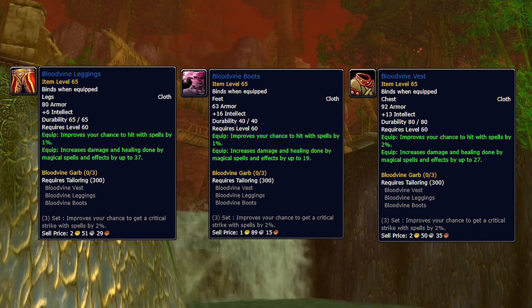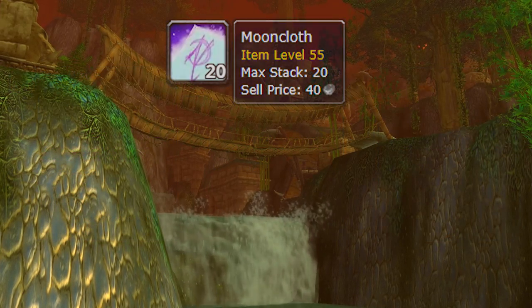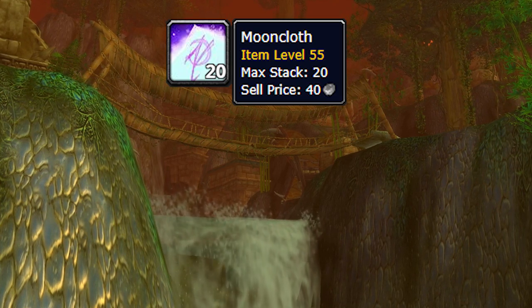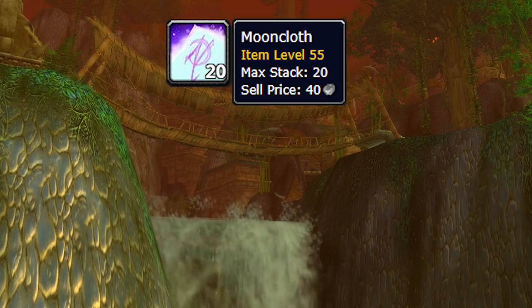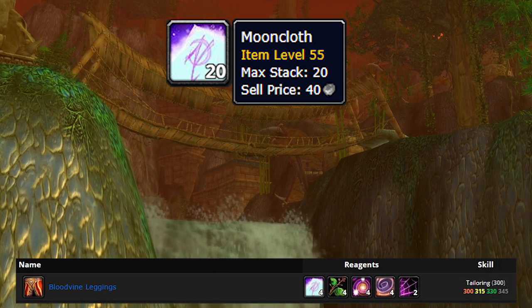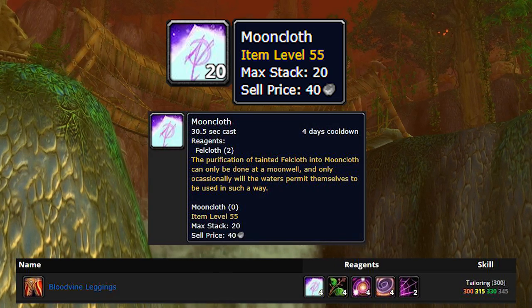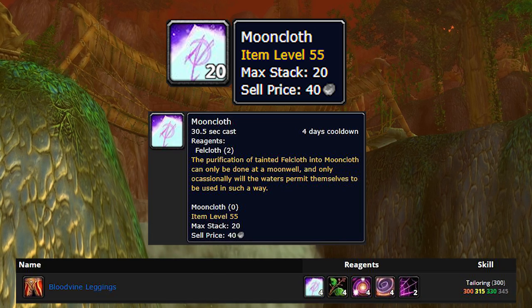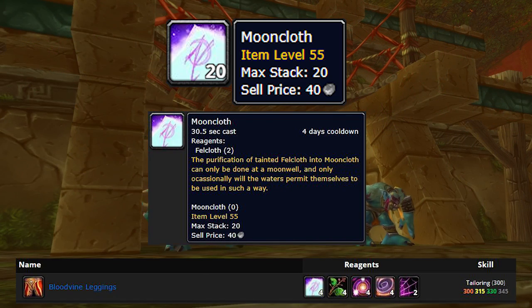This is a great opportunity if you're a tailor. The way to prepare specifically is by buying Mooncloth. Over the last month or so I've been buying a decent amount myself at around 15 gold each. My prediction is that once ZG releases, for the first couple weeks Mooncloth will go up to maybe 40, 45, or 50 gold. The reason it's so predictable that it'll spike is that demand will far outweigh supply — Mooncloth can only be crafted once every four days, so tailors can't just pump it out. Also, Powerful Mojo might spike again since it will actually drop in ZG, and Iron Web Spider Silk might go up a little bit.